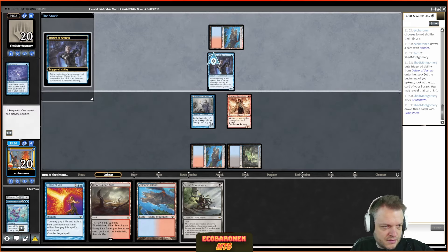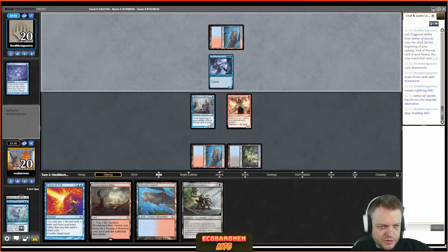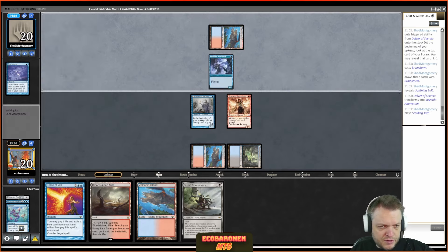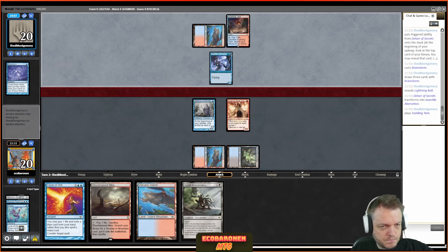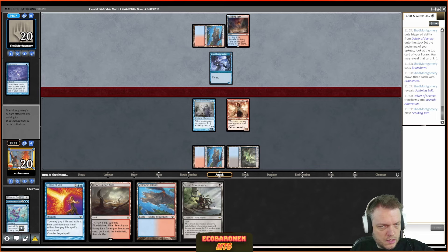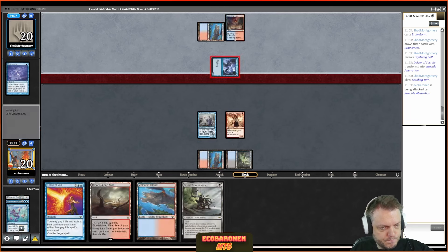I play only three Dazes. My logic is I want to see the first copy always, but drawing the second can be bad in a lot of situations. People respect it and play around it anyway, so it's a way to cheat one more sideboard slot — or in this case, a sideboard card in the main deck.